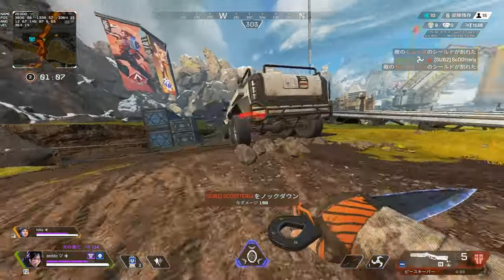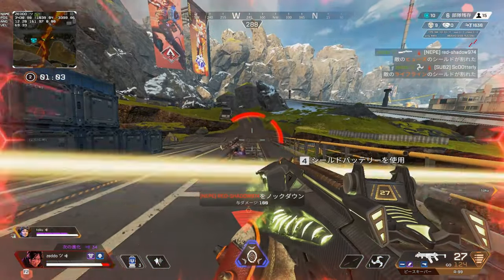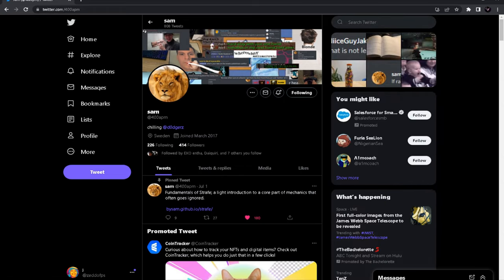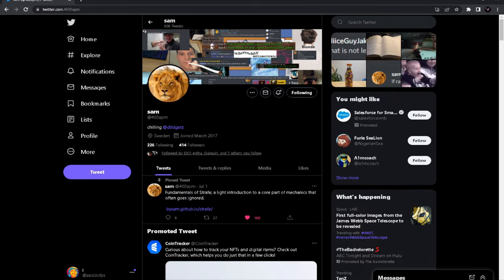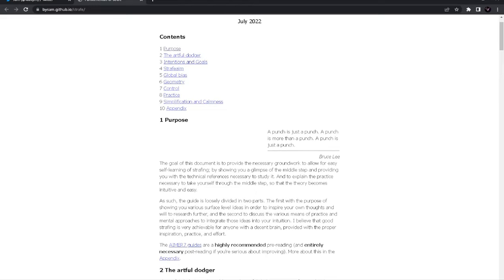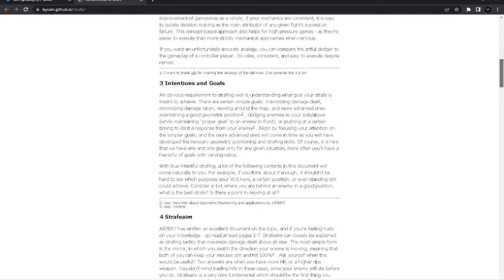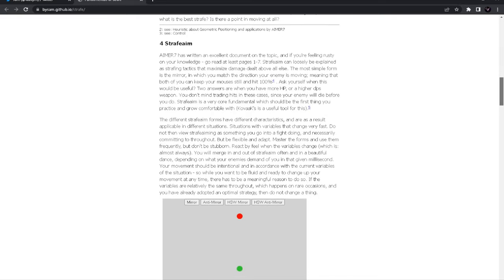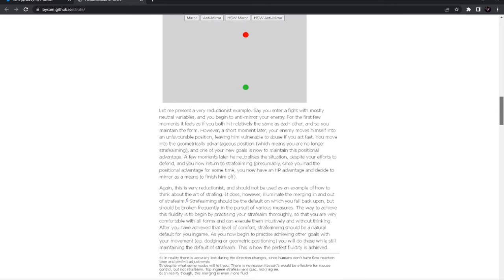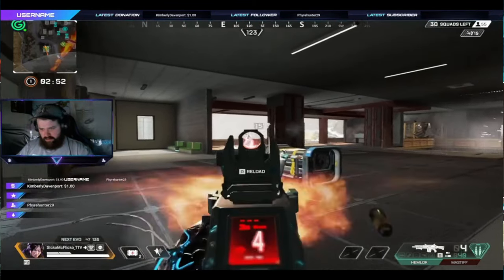For intermediates, before hopping in range to practice, please take a minute to pause the video, click the strafe mindset link in the description, and do a brief read of the document written by 400APM, aka Sam, of the Dodgers group. This document is the easy-to-digest version of the respectable AIMER7 strafe guide, which will also be linked, and will help you understand the purpose and mentality of a good strafe and strafer. This is important because application of technique is significantly more valuable than just the technique itself. Take the time to pause the video now.